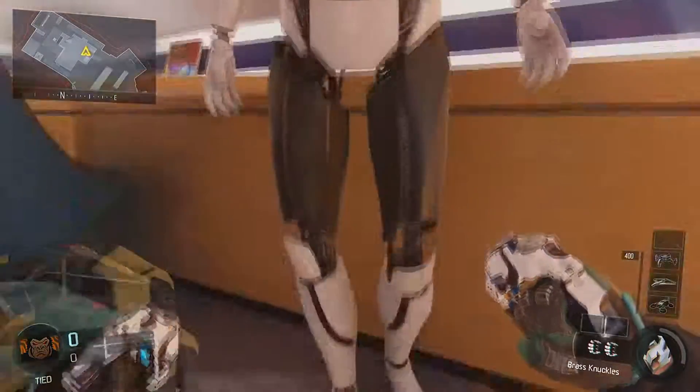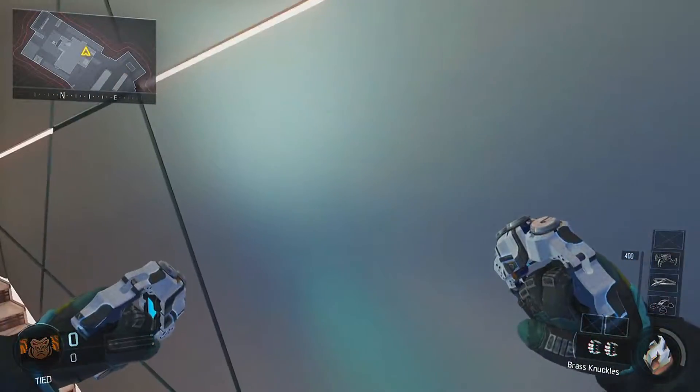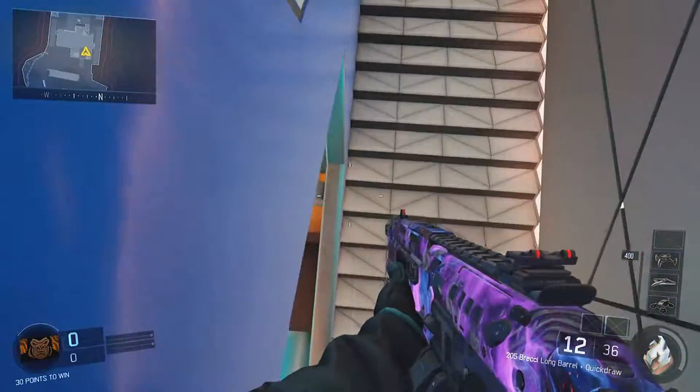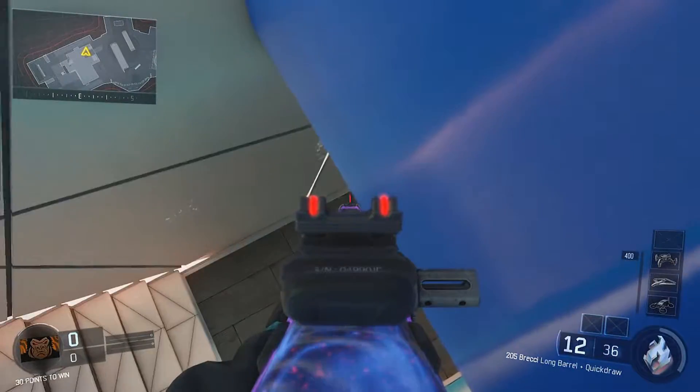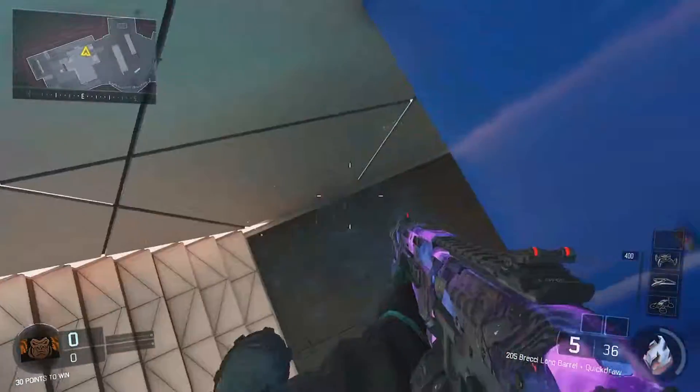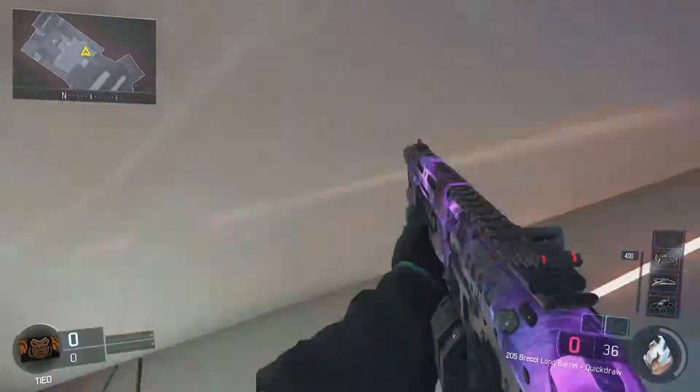All you want to do is come up to the spot I'm going to in this house, go up the stairs and go into the room until you see this mannequin. Once you see this mannequin, all you want to do is jump on top of the mannequin and push back on your left analog stick so you can glitch through this wall.